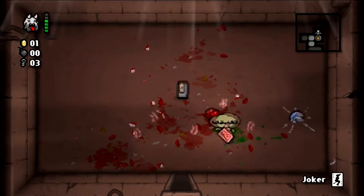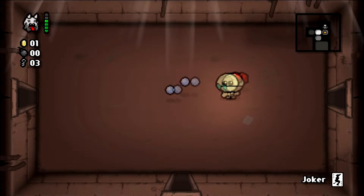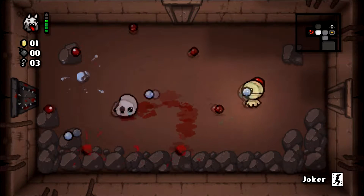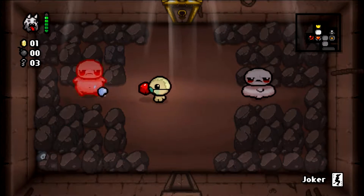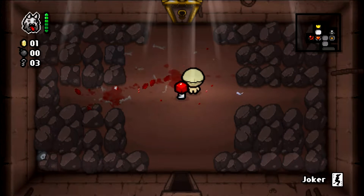Sloth's not even going to give me anything — just a tarot card. We're almost guaranteed a devil deal unless we really botch it on this floor. I'm going to save that devil deal for the first one that we don't get access to — that's a safe way to put it. I do want to go to that curse room after our devil deal.